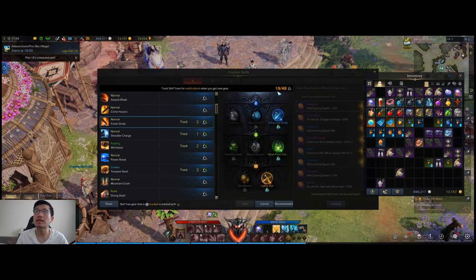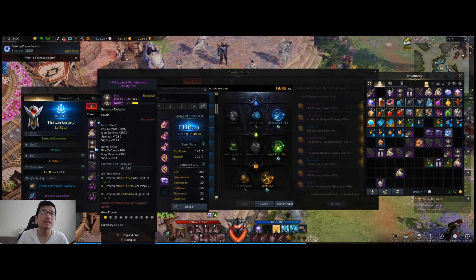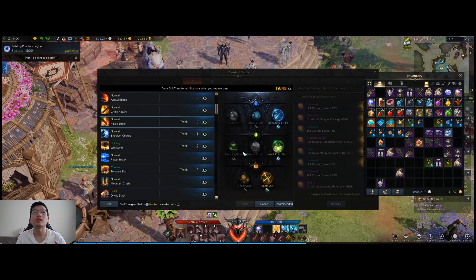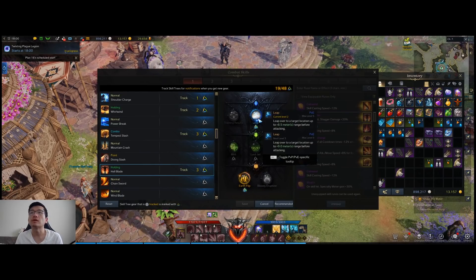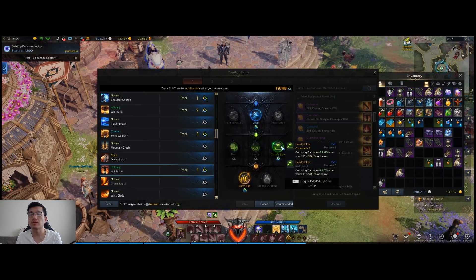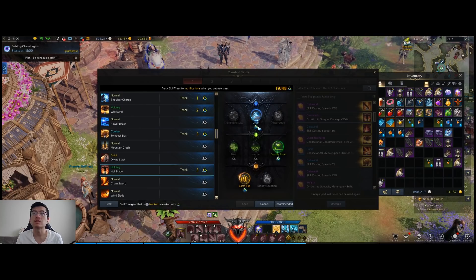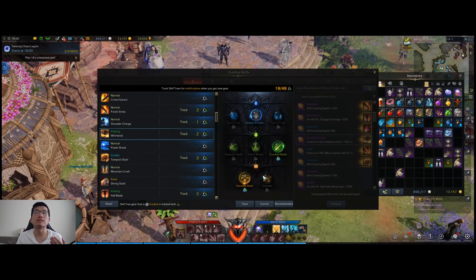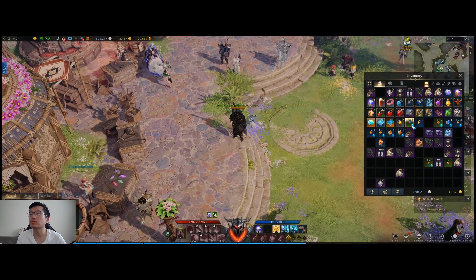One thing you'll notice is that it lets you set up to 48 alarms or notification symbols for tripods, but you only get access to six pieces of gear, and each slot can only have three tripods potentially — so you can only have 18 tripods. I recommend you look at all these and choose the ones you don't care about as much. For example, for Hellblade Leap, all the other tripods are really good because higher level gives more damage, but leap distance is less important to me personally, so I could just uncheck it.